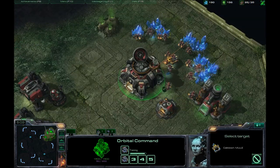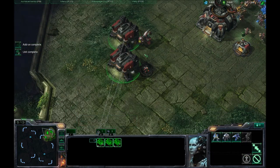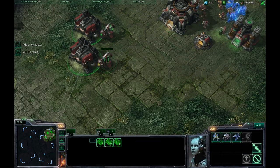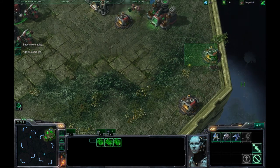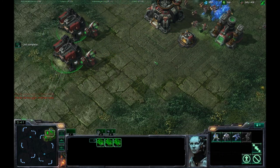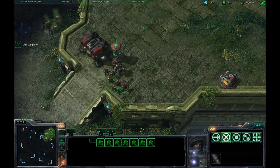Once this hits 50 energy, putting another mule — I like to put them on the closer mineral patches. Looks like I misclicked with that one. As soon as everything's done, you just want to keep moving. Continually making SCVs. I do have enough for the marauder there, and the concussive shells. This guy needs to build another supply depot. I am almost out of minerals here — waiting for 100. Two more marines coming out. There's my first marauder. Look at all those marines that are already out.